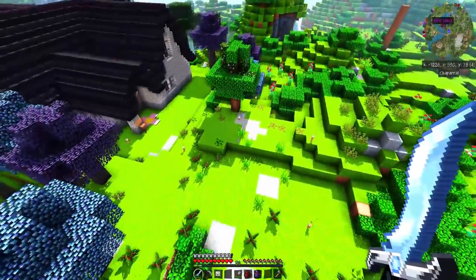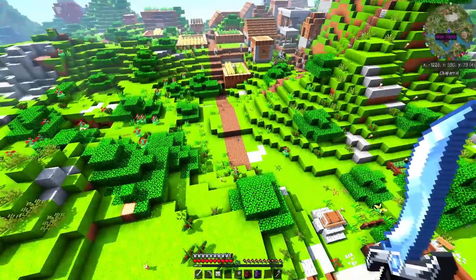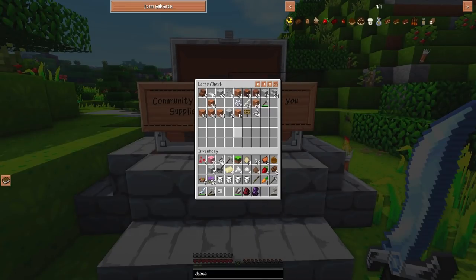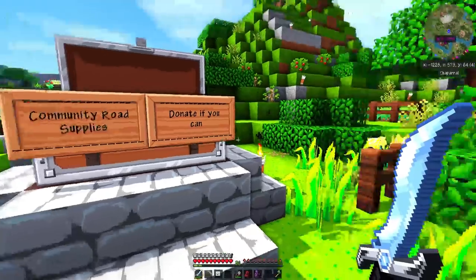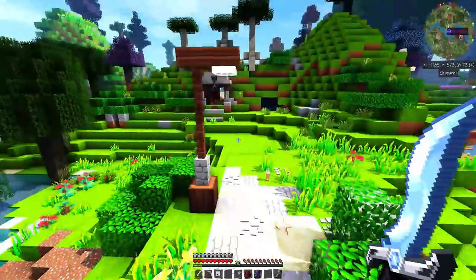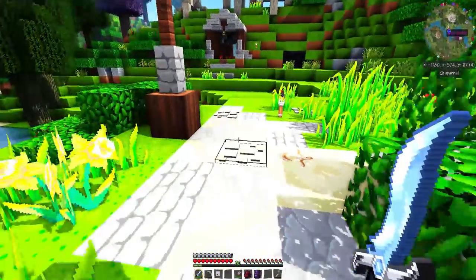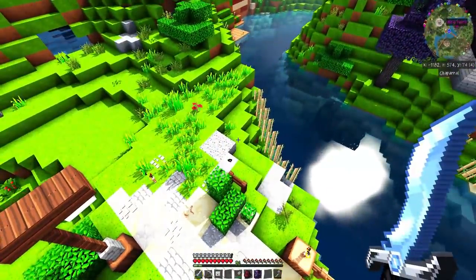Look at my stairs! And I can connect it to my house and then Sabra's house when she actually builds. Community road supplies — okay, nice. We'll figure out something to donate to help out. That looks beautiful — it's so beautiful!